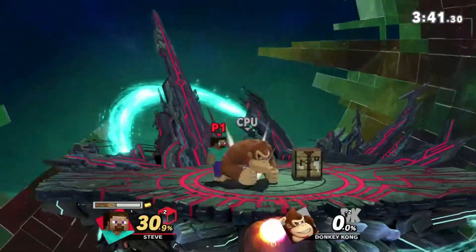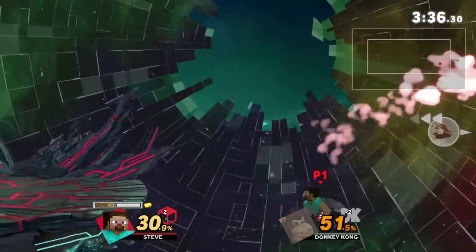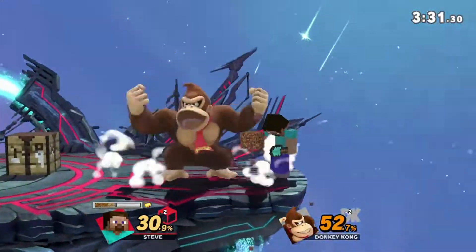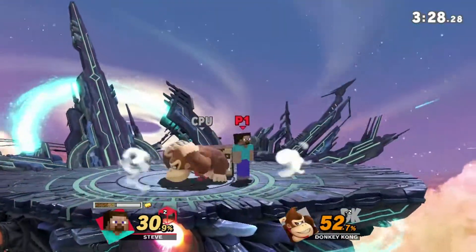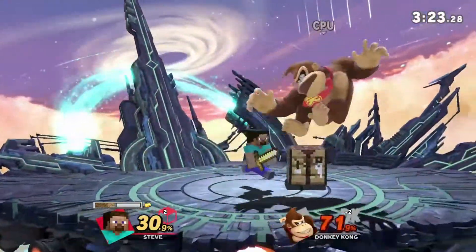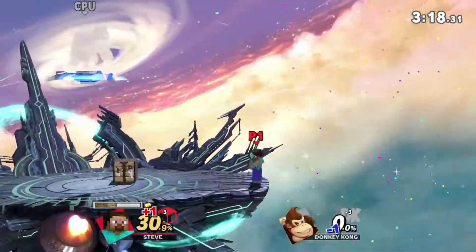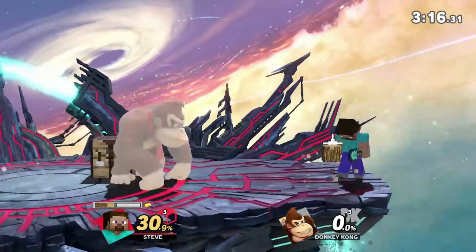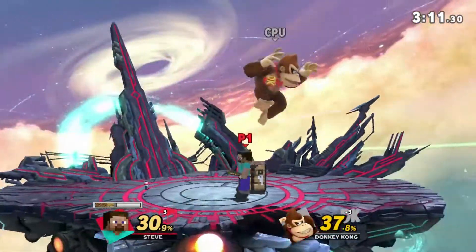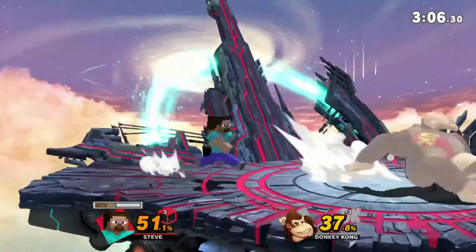See that combo right there? That was fairly true. And even when the sword broke, you don't even need the sword to still combo. You can combo without the sword, which is insane. Obviously the sword does more damage and has more range, so you're going to want to use it — you're not going to want to go fist mode. Right there you carried him across the stage. At the ledge, you hit him with the jab, neutral air, forward air, and it killed at like 80. That's super good.